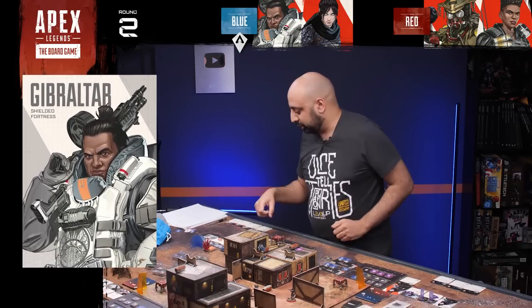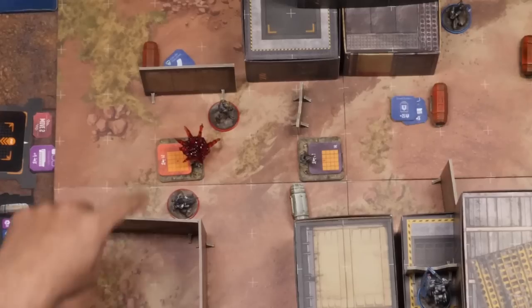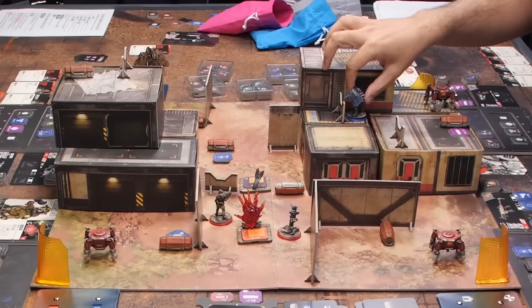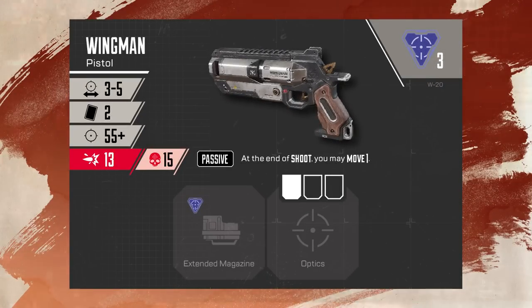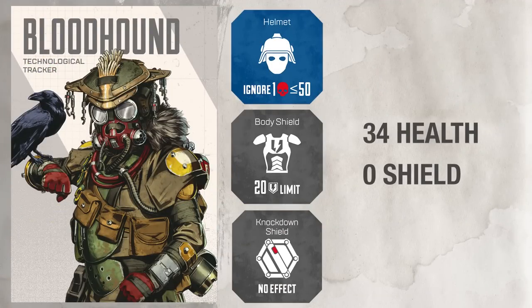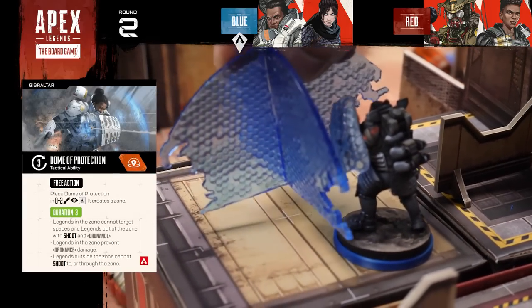Gibraltar launches his ultimate, the defensive bombardment, joining the Rolling Thunder already in the arena. Gibraltar then takes a shot at Bloodhound with his wingman pistol, drawing two aim cards — both hit for 26 damage, stripping Bloodhound's shields. The wingman's passive lets Gibraltar move one after shooting. Gibraltar retreats and drops his Dome of Protection, then uses a free action for a shield cell to recover.